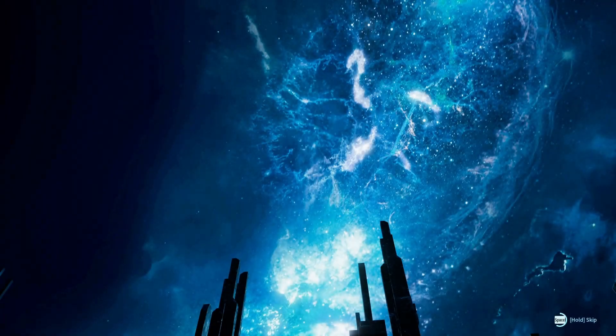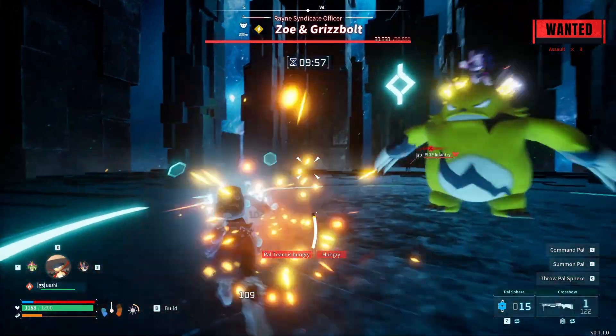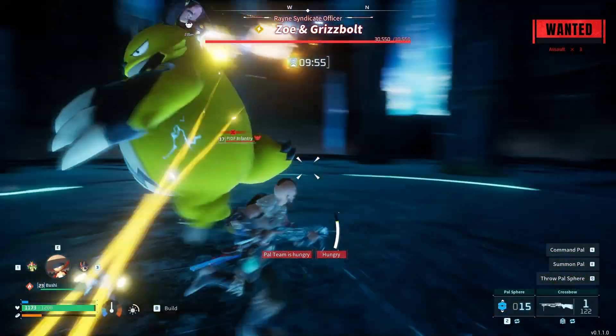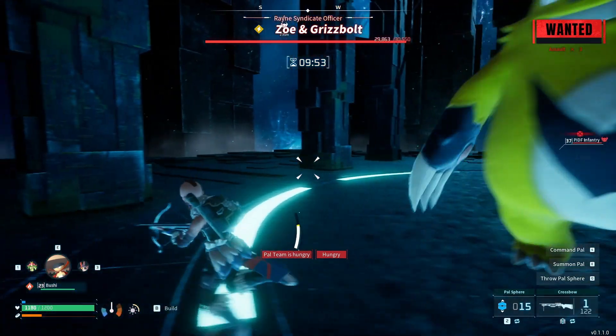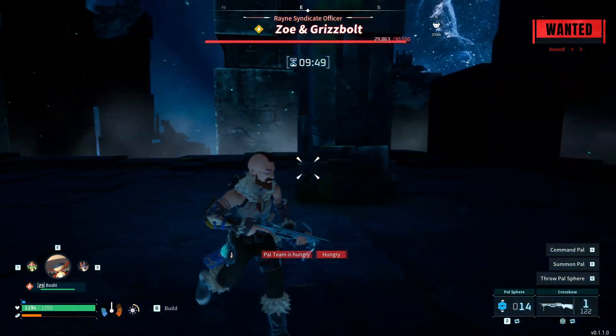Once inside, do not attack the boss at all. The goal here is to get the guards to attack the boss. After the boss is attacked, it will glitch and run away. Once the boss has been glitched, you can throw any sphere to capture the boss.